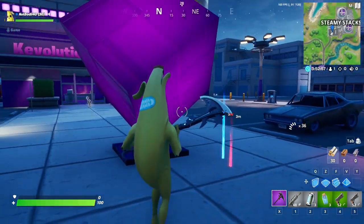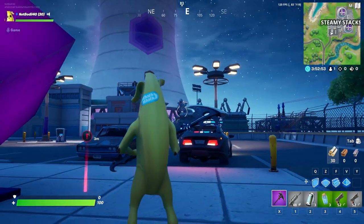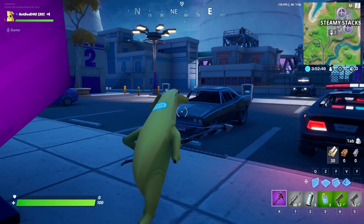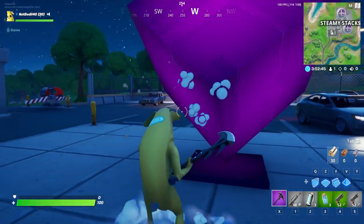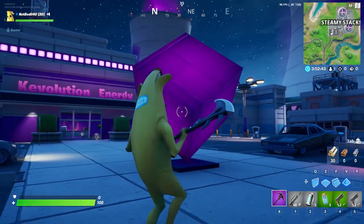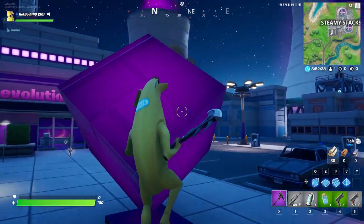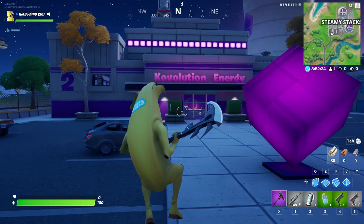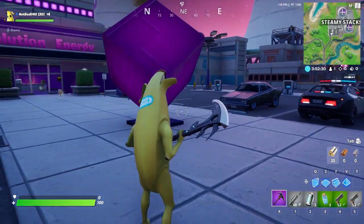It's gonna be right next to Kevin the Cube, and I really like this because it seems like they're trying to hint that Kevin the Cube is gonna be back, which is super awesome — Kevin the Cube events were the best. Anyway guys, get here and collect the XP. I think it gives 52,000 XP, which is quite a lot and will help you level up the season pass. It's the Kevolution Energy, so we better get an event.